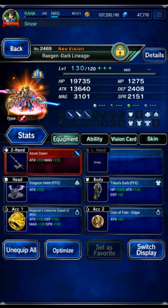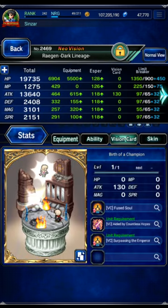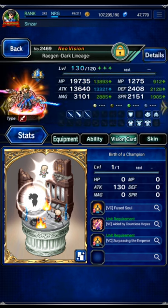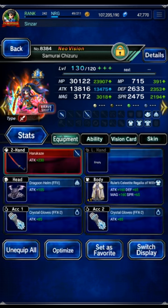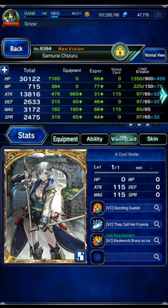Dark Lineage Regan is using a sword with Titus' Garb, and is maxed on everything — he gears for this relatively simply and has a lot of killers: maxed Beast, LB, Demon, and Machine. Chizuru in shift form is using Cool Smile, with LB damage versus all three killer types, and she is maxed on everything.